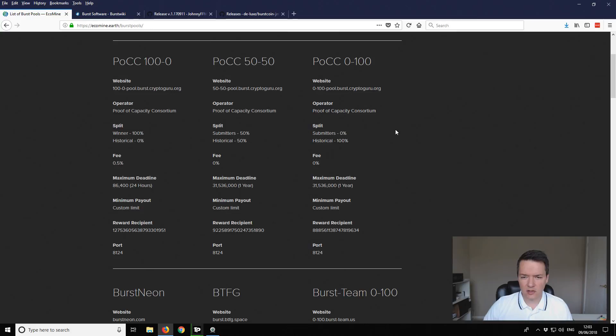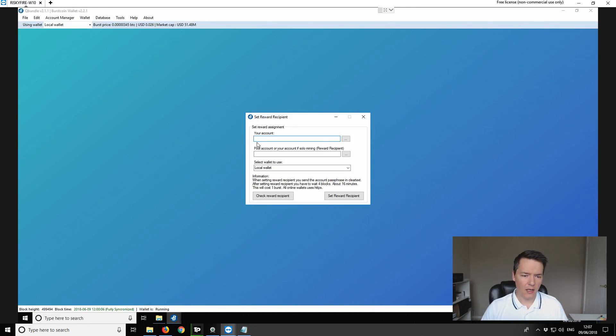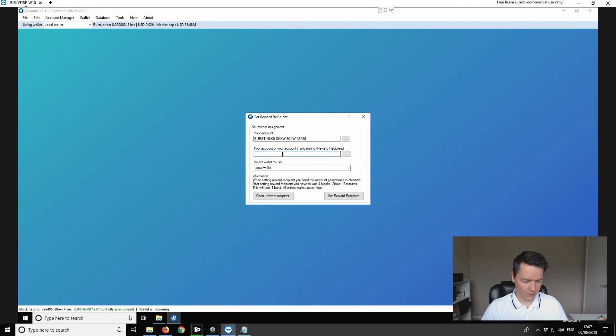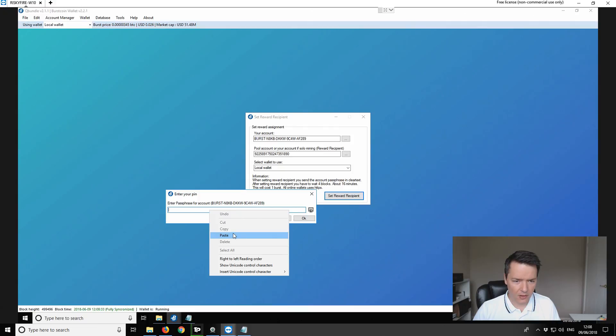I need to remote log into the machine next to me because that's already got the Burstcoin wallet running. To set our reward recipient - I've already got QBundle open - so we go to Tools and then Reward Recipient, which opens a little window. In there we want to paste our Burstcoin address and then paste in the reward recipient for the pool. Select the local wallet and set the reward recipient - it will ask for our wallet's password, so paste that in.